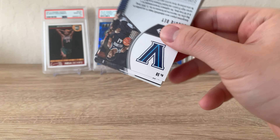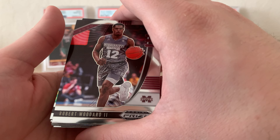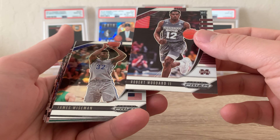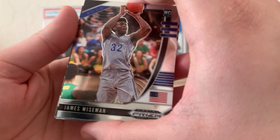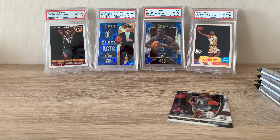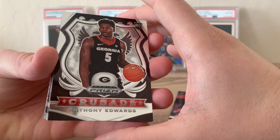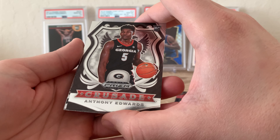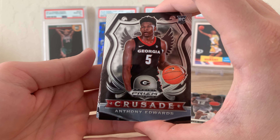Leading off with a Robert Woodard the Second. And look at that — we got a James Wiseman base card, that's pretty clean. Put that one off to the side, we're going to make sure to sleeve that. And right off the bat too, Anthony Edwards Crusade — that's a nice looking card.